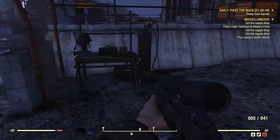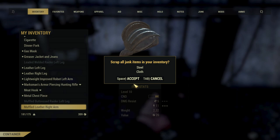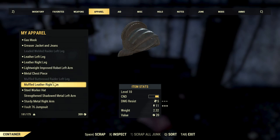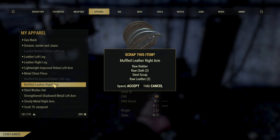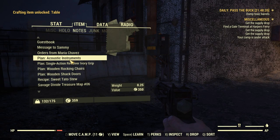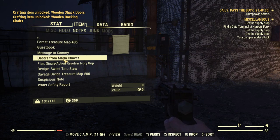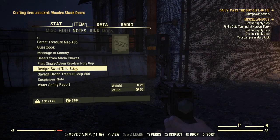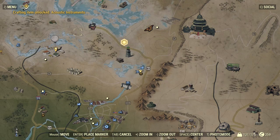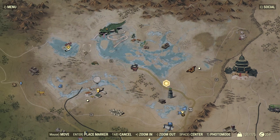The turrets are almost ineffective — at least these low level ones. You may just want to wait until you unlock the higher ones. They don't do much and you have to keep repairing them. The plans from this defense were for wooden shack doors, wooden rocking chairs, and acoustic instruments. You get a buff from playing instruments, so it might be beneficial to build one in your base if you've got the budget for it.